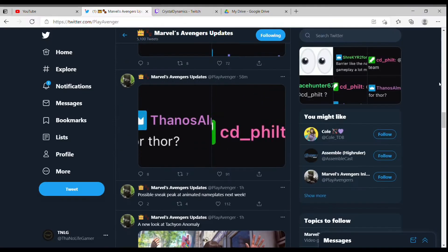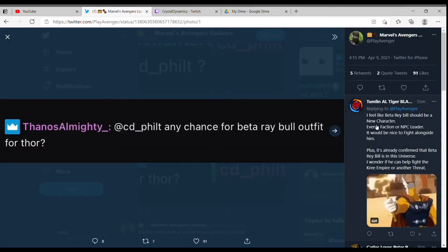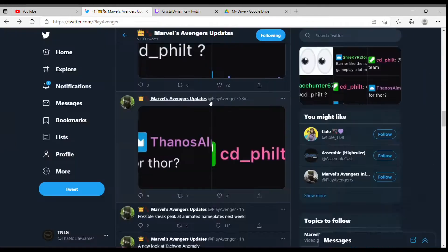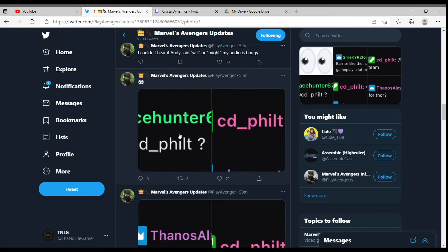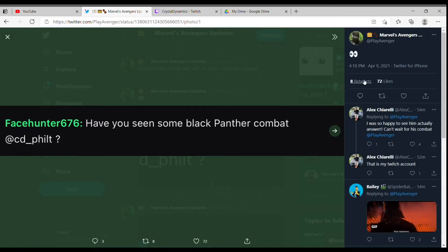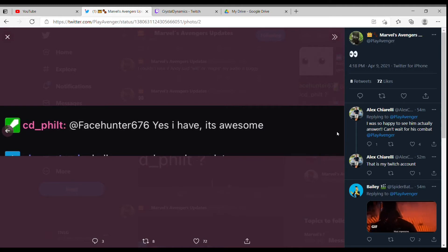A chat question from Thanos Almighty to CD Phil asks any chance for a Beta Ray Bull outfit for Thor, and in response to that was it could happen. Another question asked in the chat was by FaceHunter676 — have you seen some Black Panther combat? The response from CD Phil was yes, I have, it's awesome. I'm sure his combat is going to be amazing, since I honestly think that the combat of this game is one of the main highlights of it.